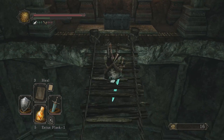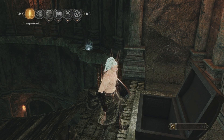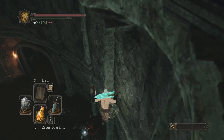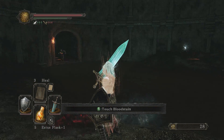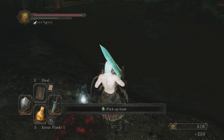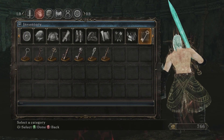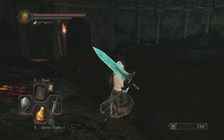There's a chest over there — whee! Ash-knuckle ring? I don't actually know what that does. There's a Great Heal here — sweet. I assume that's better than what I have. I've got Heal, Medium Heal, Great Heal — 28 Faith. Okay, I've got something to start using my Faith for now.